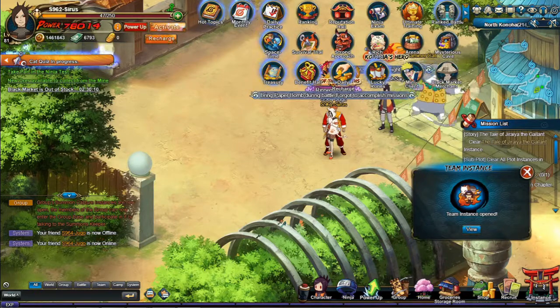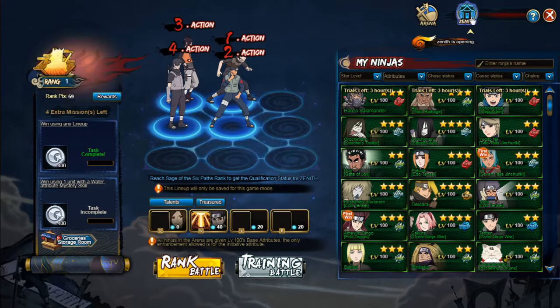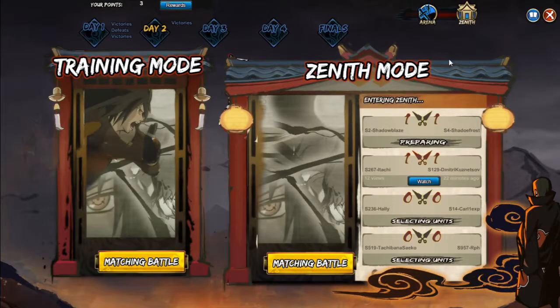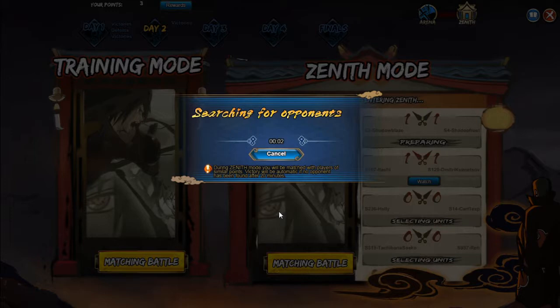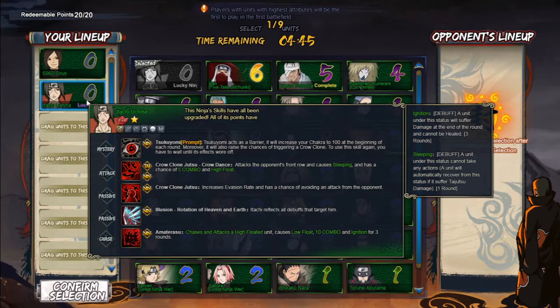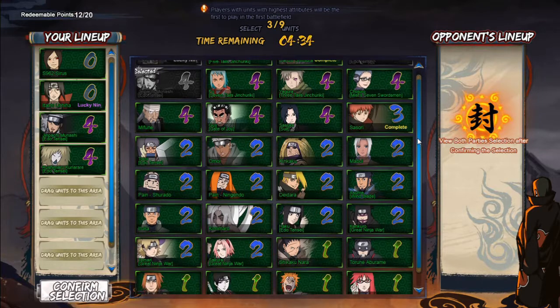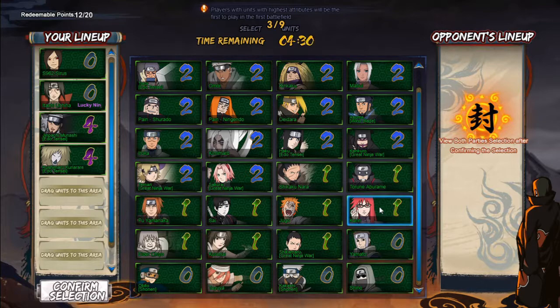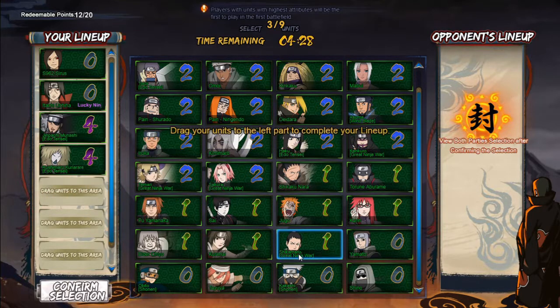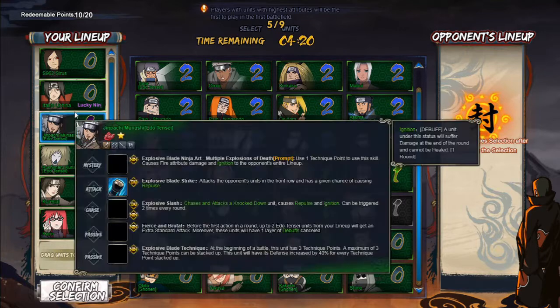Alright guys, let's go try out this Zenith Araya. I'll probably just skip all the parts where I'm waiting. Alright, so we're going to start off with an Itachi right here — he's got his skill break. We got a Jinpachi team right here. We need a debuff clear.